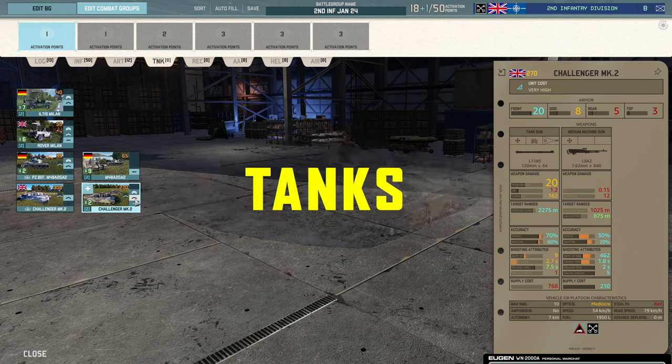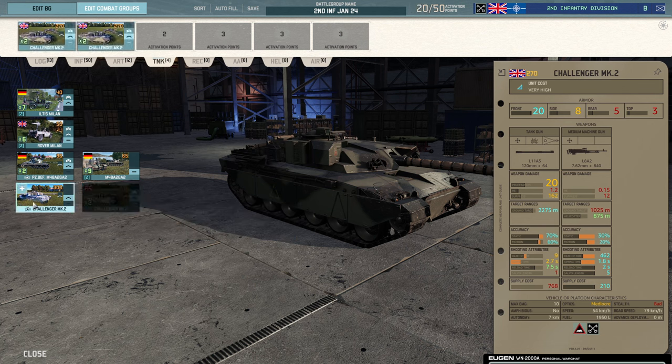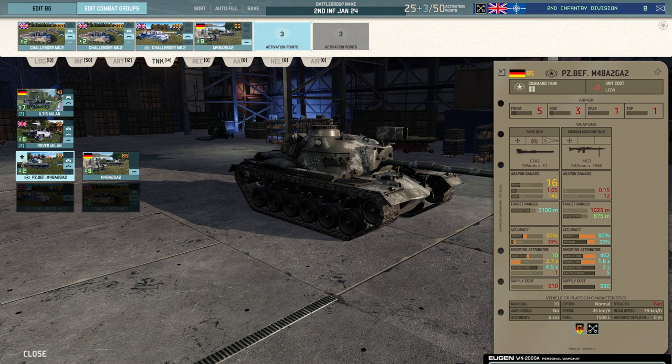Tank tab: Challengers ranked up. Remember that ranking them up to trained is like ranking them up to veteran previously — you definitely want to rank your Challengers to trained. Two cards of those, plus a command tank. I think I want to take some M48s as cannon fodder and command tanks as well. Though actually, the M48 is technically a German unit in this division, so we go with the Rover Milan instead. I've got enough commands for team games — six is enough for team games and 10v10. We can always come back and pick up something else if necessary.